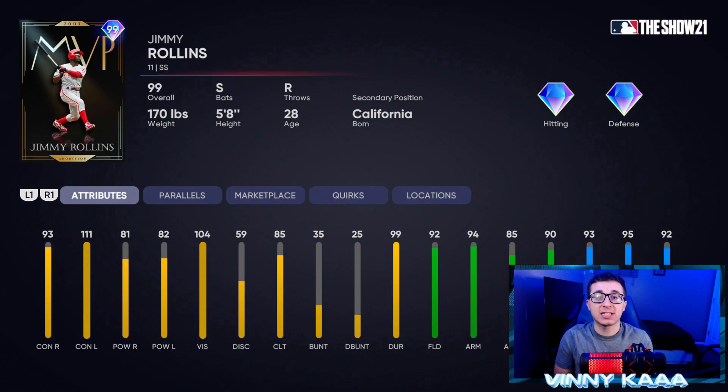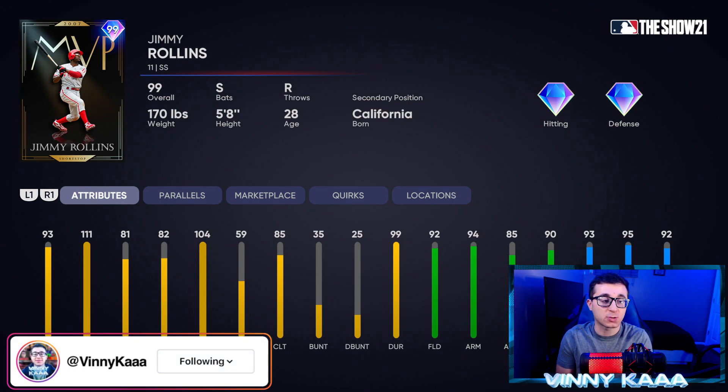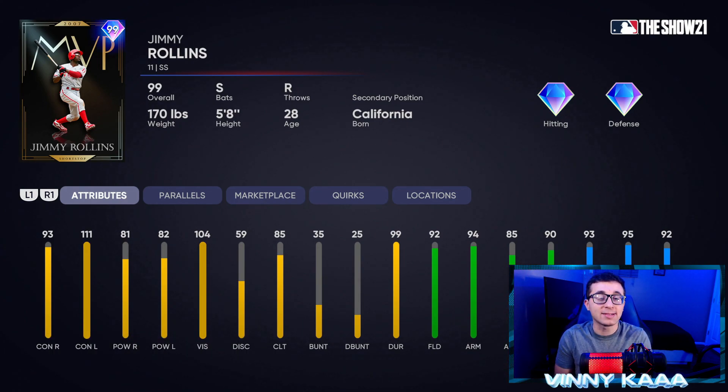Up next is the 99 Jimmy Rollins, another Team Affinity Season 4 card. They cheated this card on his stats — they only gave him one good hitting stat: 111 contact against lefties. His contact against righties is not good, especially on Hall of Fame and Legend. 93 contact against righties, and his power numbers are only 81 against righties and 82 against lefties. There are so many better shortstop options: guys like Wander Franco, Trey Turner, Honus Wagner, Francisco Lindor. Some field even better than Jimmy Rollins with about the same or better speed. This card can only play shortstop with no secondary positions — not a very good card.